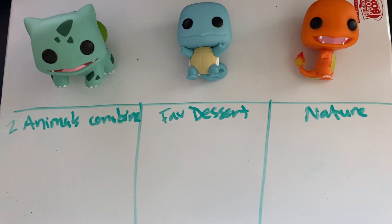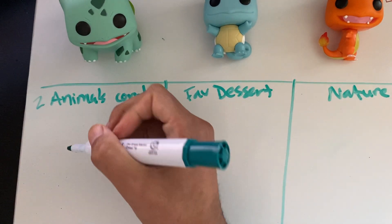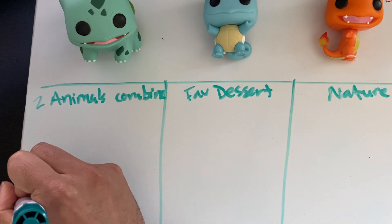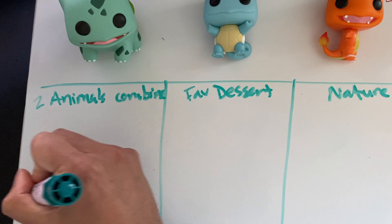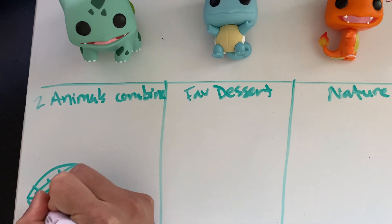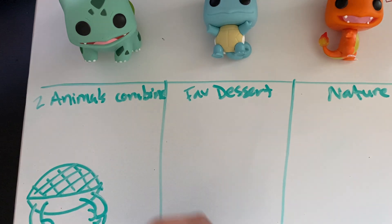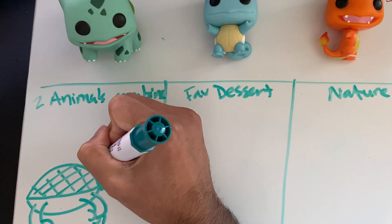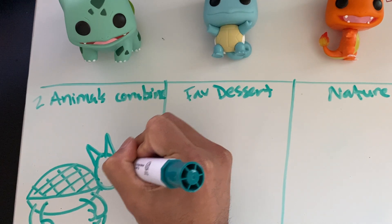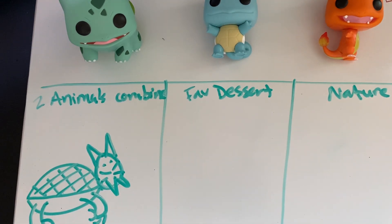I'm going to think about my two favorite animals and make mine a cat and turtle. First I'll draw the turtle shell, add some texture and details, and then for the legs it's going to have claws like cat claws. The head will be a circle with cat ears, cat whiskers, and really big teeth. That's my cat-and-turtle two-animals-combined Pokémon.